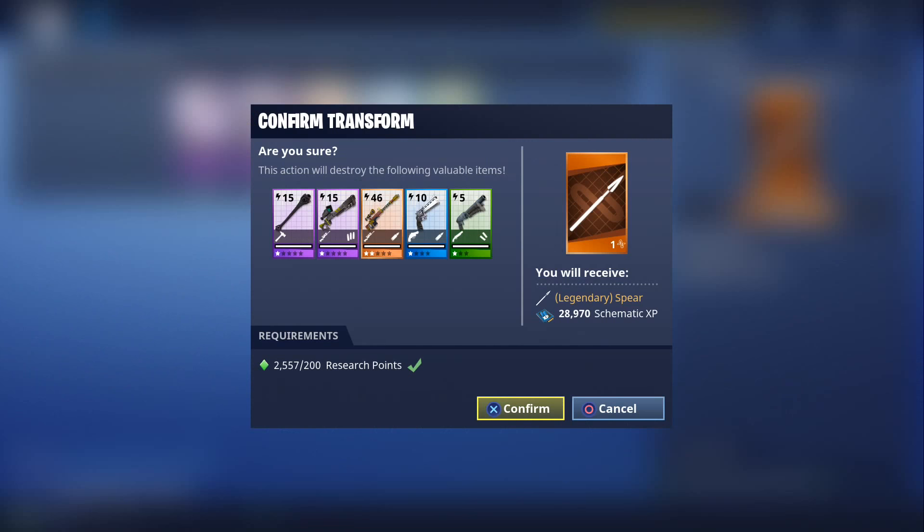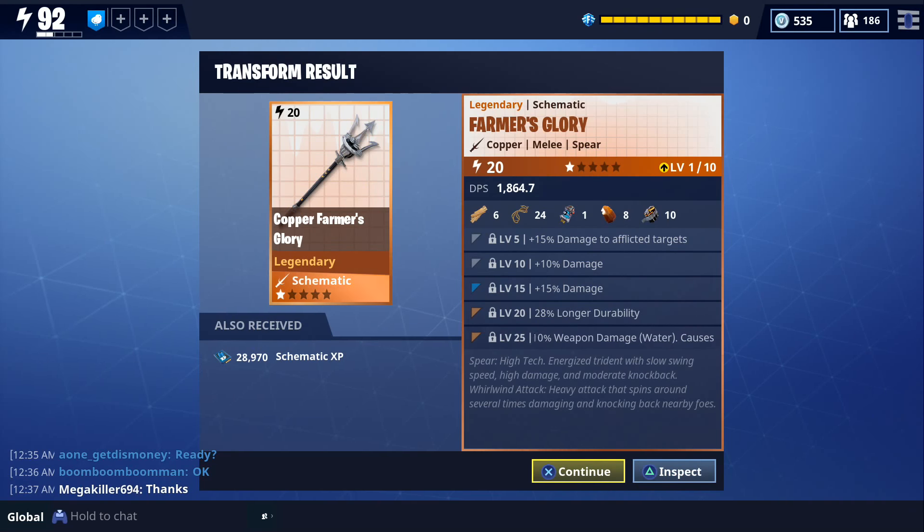The next legendary transform was a spear, and when I transformed it I got a farmer's glory. The perks that came with it were damage to afflicted, damage, damage, and longer durability. It also increases the weapon damage, changes it to water element, and causes affliction. We got 4 good perks out of 5, so that's not too bad.